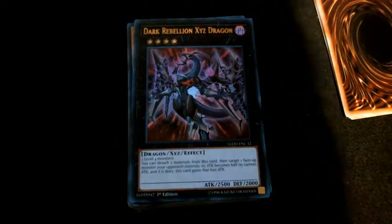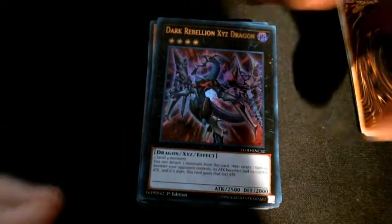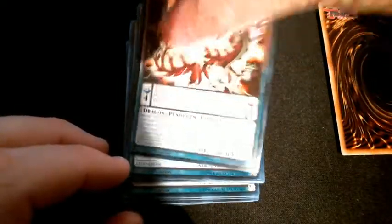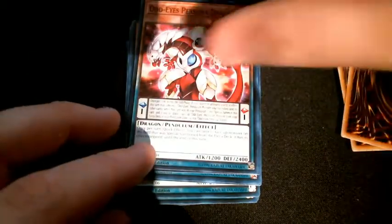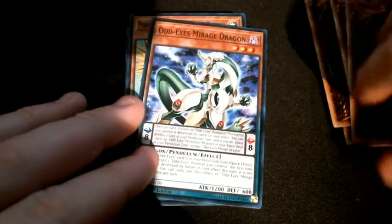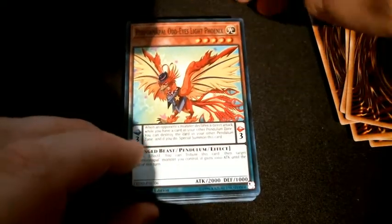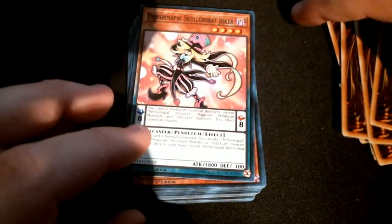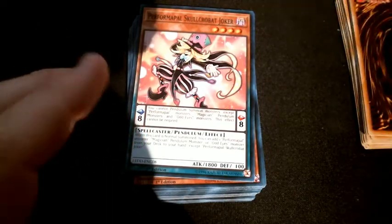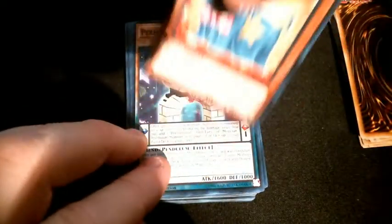I'm still trying to play around with lighting — my normal light went out on me, so I'm just trying to work on things. We can still read these: another Odd Eyes Pendulum, Supreme King Dragon Odd Eyes, Odd Eyes Phantom Dragon, Persona Dragon, another Phantom, Rush Dragon. We have Performapal Odd-Eyes Unicorn and Performapal Skullcrobat Joker — which a couple ban lists ago was completely banned and is now at three, and I think you get two of them in here, which is pretty nice.